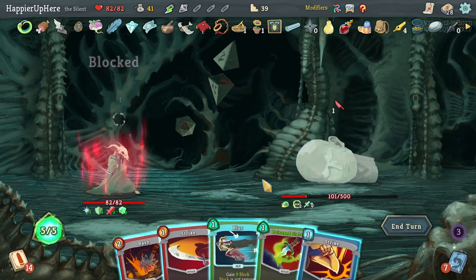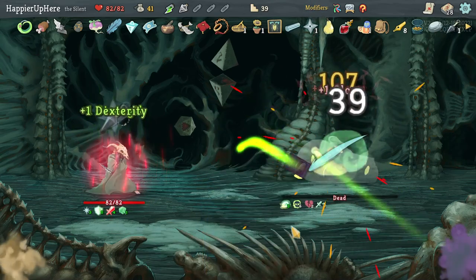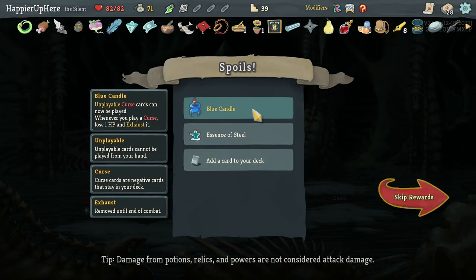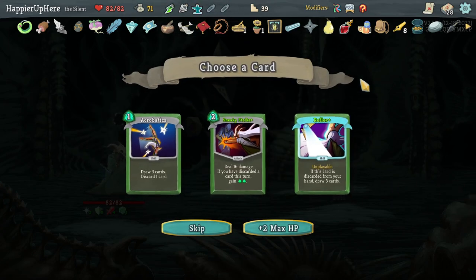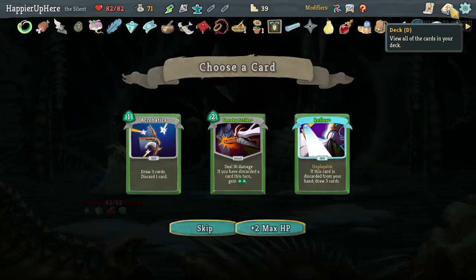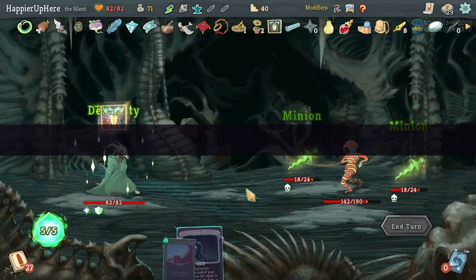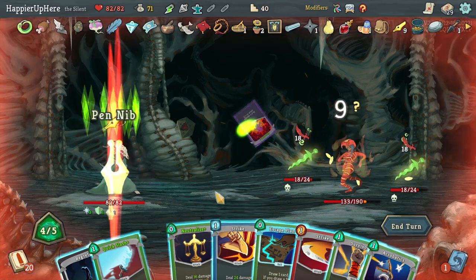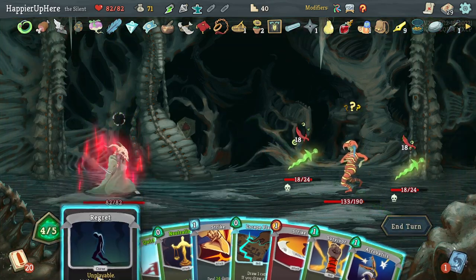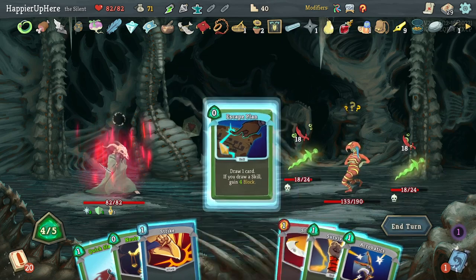Last turn of Intangibility — do Bash, Poison Stab, and double Strike to kill. Perfect this one! Got Blue Candle — unplayable curse cards can be played when you play a curse, losing 1 HP, and they're exhausted. I have an Essence of Steel and Acrobatics, Sneaky Strike, or Reflex as card offers. Let's take Sneaky Strike even though I don't have a lot of discard synergies. Might try Eruption here — let's enter wrath.